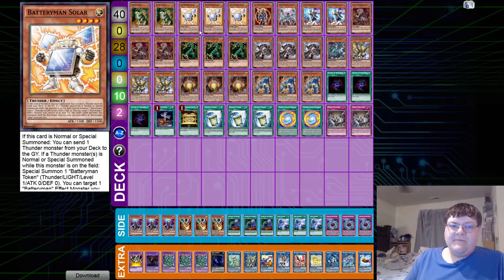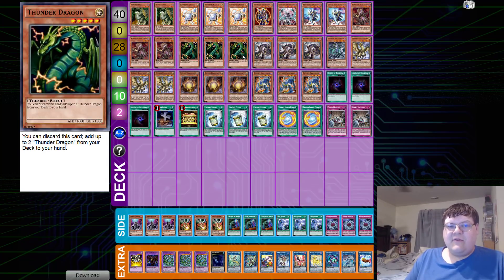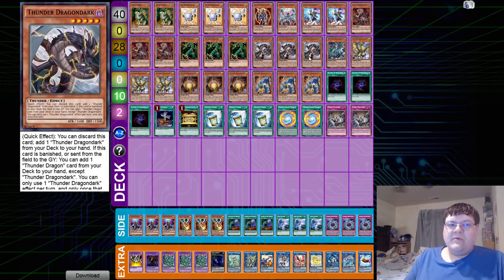We have triple copies of Thunder Dragon — the OG. This card is still really good, especially once you set Titan up on the field and your opponent starts having issues with those constant blowing-off effects. We're still playing triple copies of Thunder Dragon Dark — it's still your core searcher. You can still use it on your opponent's turn to load one up into the graveyard. Outside of that, the card still does what it does for the deck.